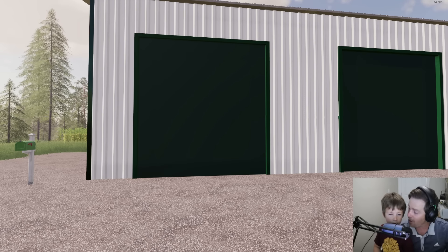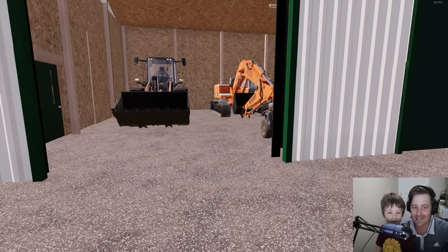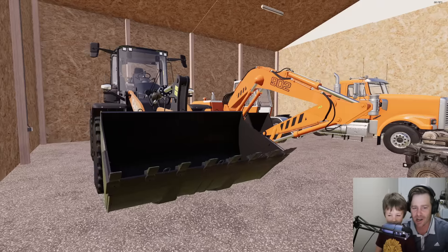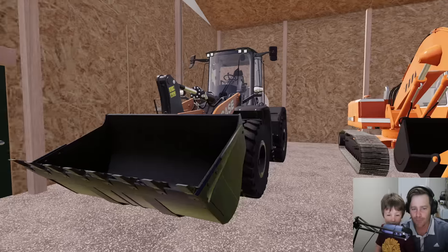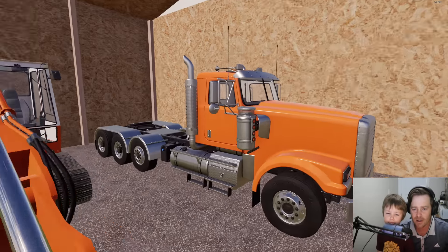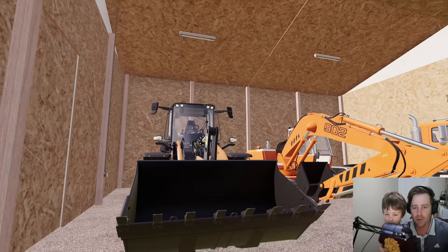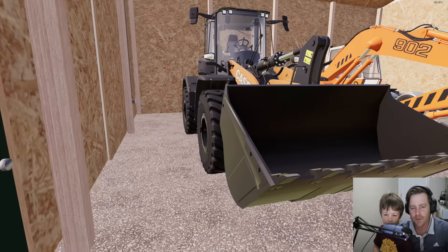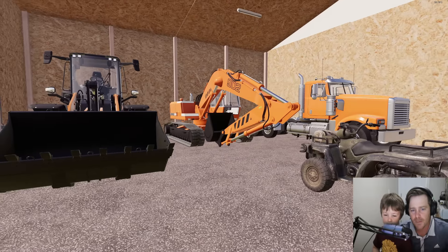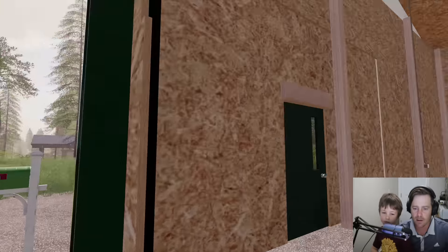This is a barn we did not get. Let's see what's inside. Oh, it looks like it's a construction setup — there's a four-wheeler, a Case front end loader, an excavator, and a truck. Looks like whoever had it was a construction owner of some sort. I'm not too mad about this barn — the front end loader and four-wheeler would have been cool, but we really don't need it that much. Whoever won that one, that's what they get.